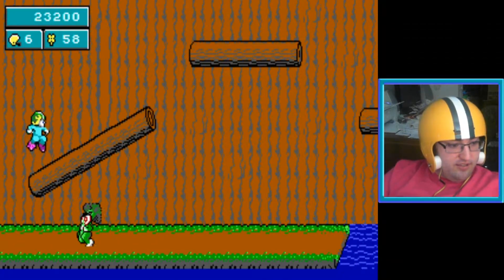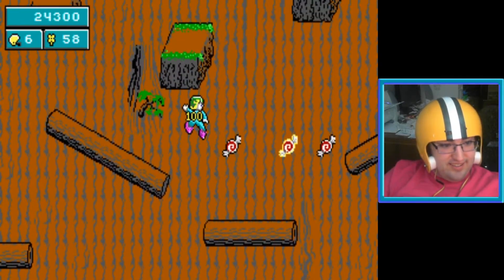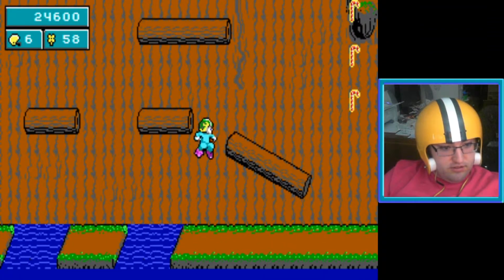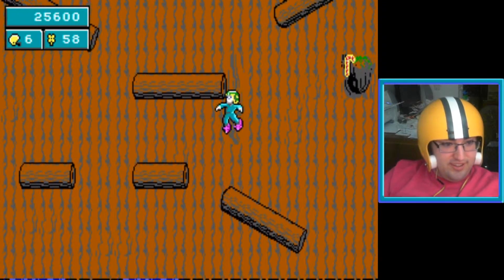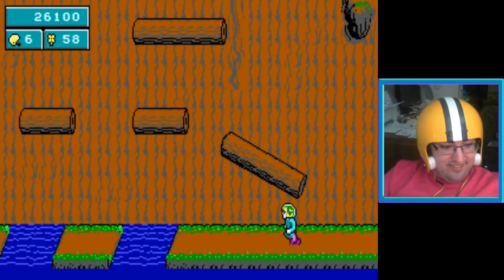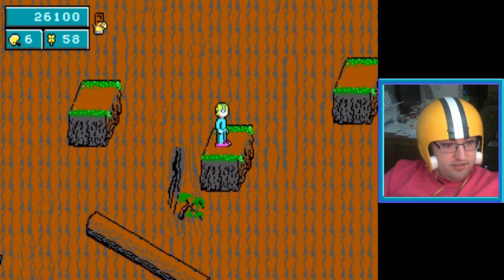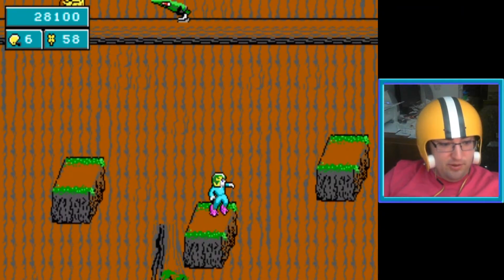That might have been bad — if that broccoli man was down there he would have whacked me. Unfortunately not all those water things are secret exits; most of them will actually kill you. Pretty sure those ones do as well. Platforming is definitely a hell of a lot harder because you don't have the poke stick.